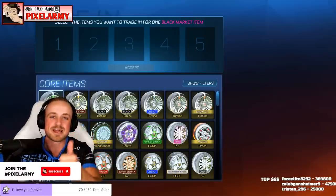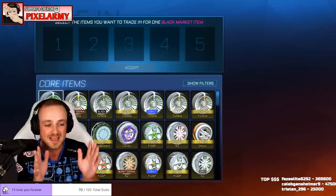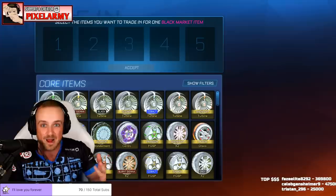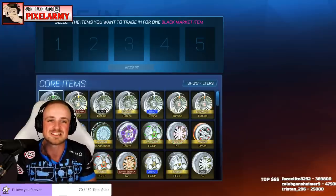Please do drop a like and subscribe down below to join the Pixel Army — we're on the road to 920,000 subscribers, and I would really appreciate it. Consider using code Pixel Army in the Rocket League item shop, whether that's buying the new Nike bundle that literally just dropped like an hour ago, or just buying anything from the item shop, because this video did cost about 33,000 credits.